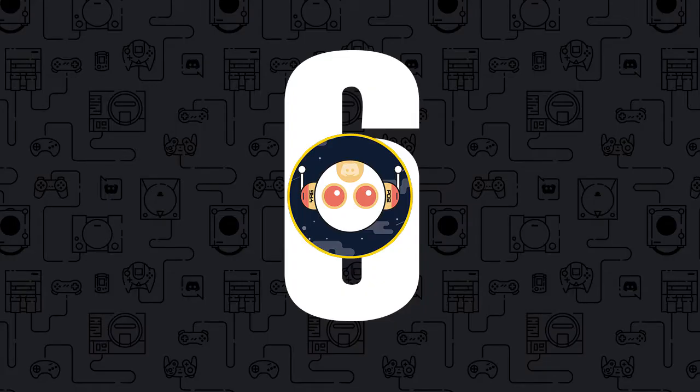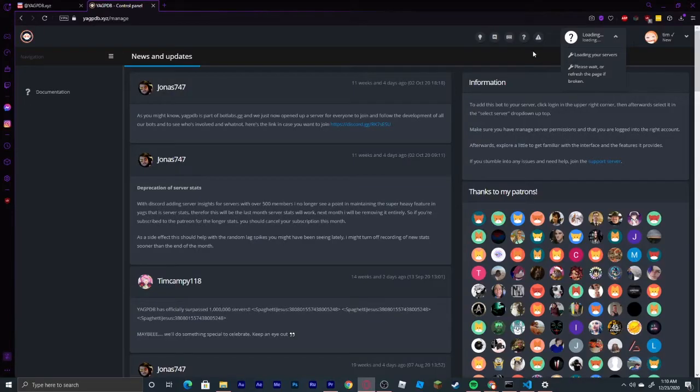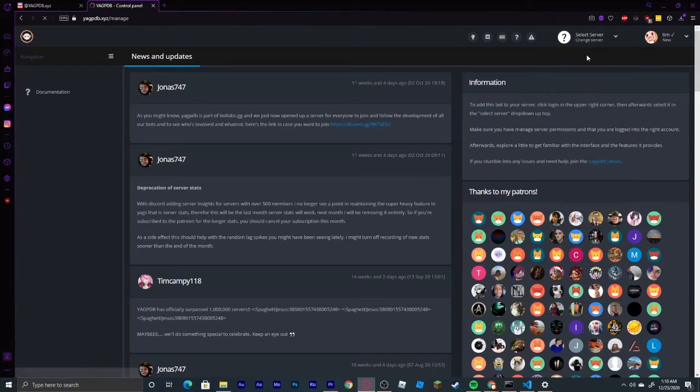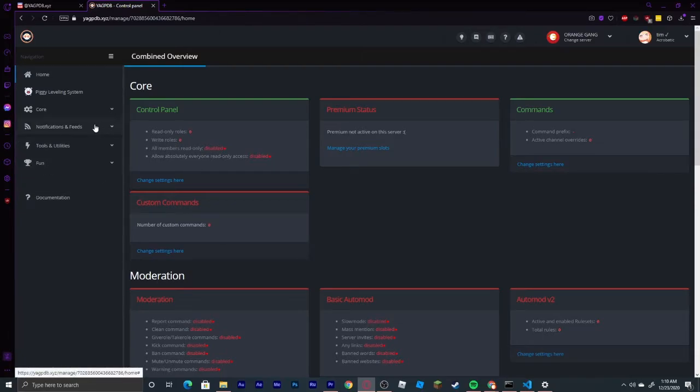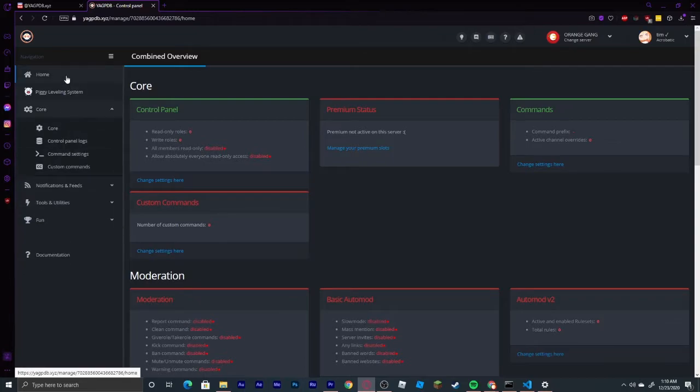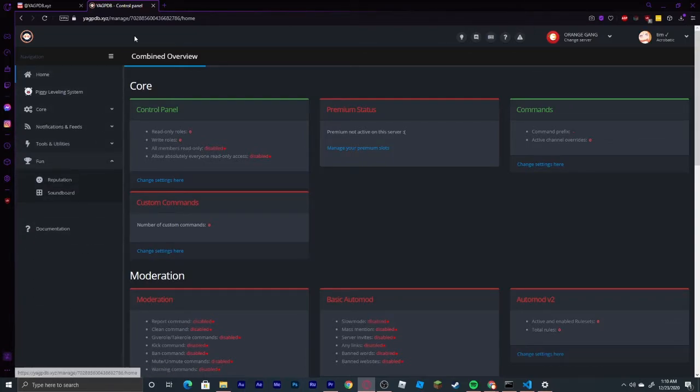Coming in at number 6, we have Yagbot. This is one of the best bots on Discord as it has many features ranging from moderation to custom commands as well as reaction roles. This is one of the best, if not the best, reaction role bot on Discord right now. If you are interested in adding this to your server, the link will be in the description.